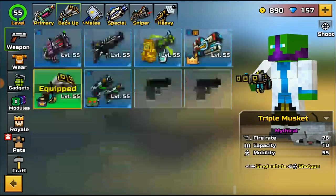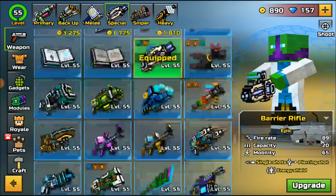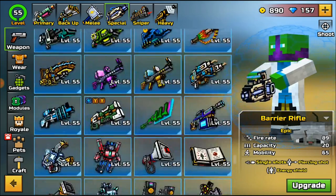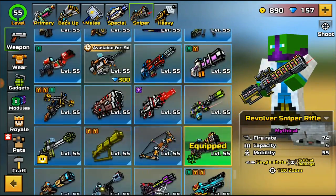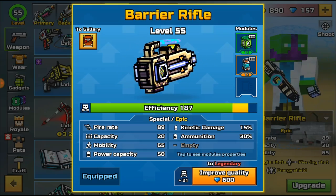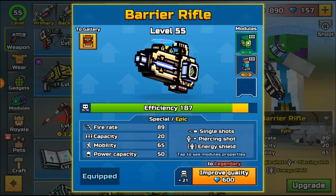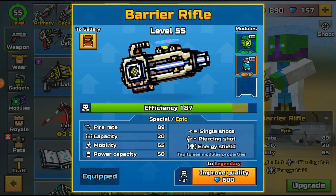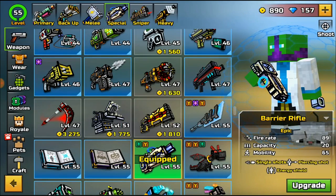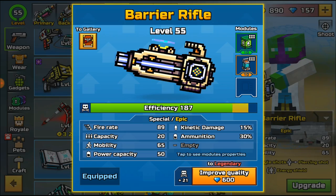I think it's about time I do another one, so I'm going to look through these weapons real quick. I'm going to do a weapon review on the Barrier Rifle. Right here we have a firing rate of 89, capacity of 20, mobility of 65, power capacity of 50. I currently have kinetic damage 15, ammunition 30. It has single shots, piercing shots, and energy shield. This is actually a pretty cheap weapon — it's just an epic weapon and it is max level, level 55. I have not upgraded the quality.